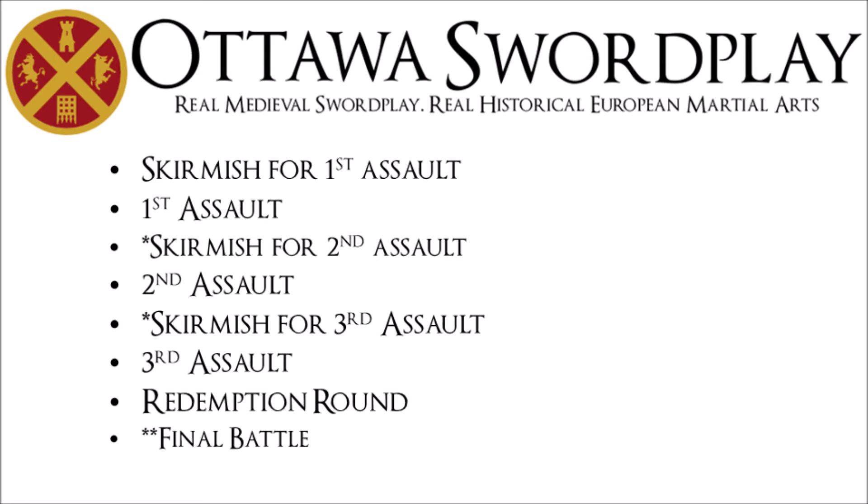This back and forth continues until we've done three assault phases. Then we have the redemption round. It's like an assault round, but the striker is whichever fencer has the lowest score. The striker can earn as many points as would put them even with their opponent. So for example, if the scores were at four to one going into the redemption round, the maximum number of points that could be earned in that round is three, to bring the match to a tie. If the score is already tied, we skip the redemption round and go directly to our final battle. To resolve a match with a tied score, we use the final battle as a sudden death round to determine the winner. Whoever gets a clean hit first scores a point and wins the match.